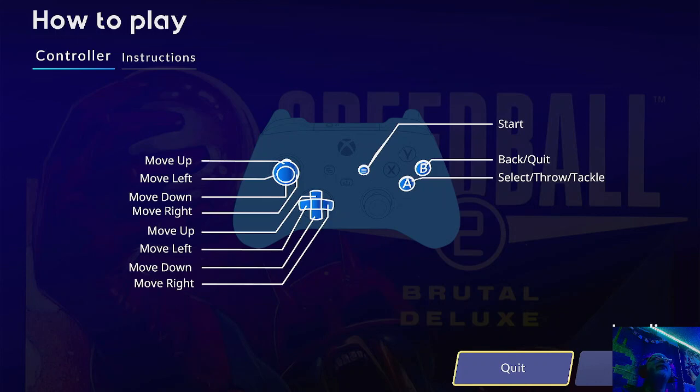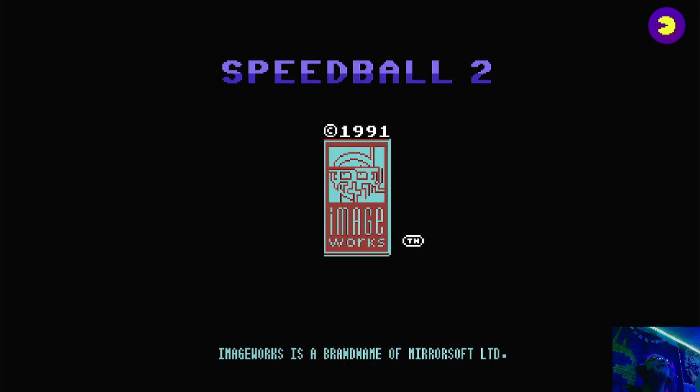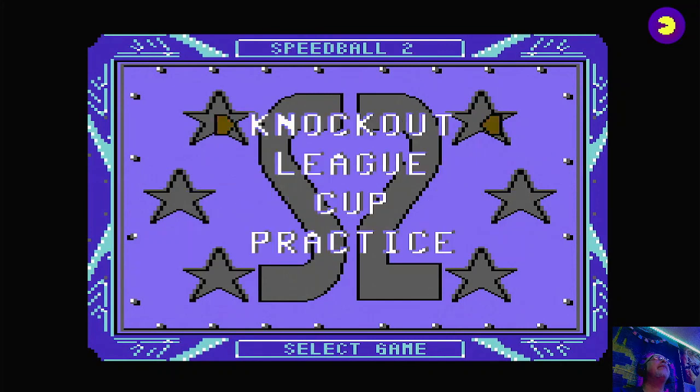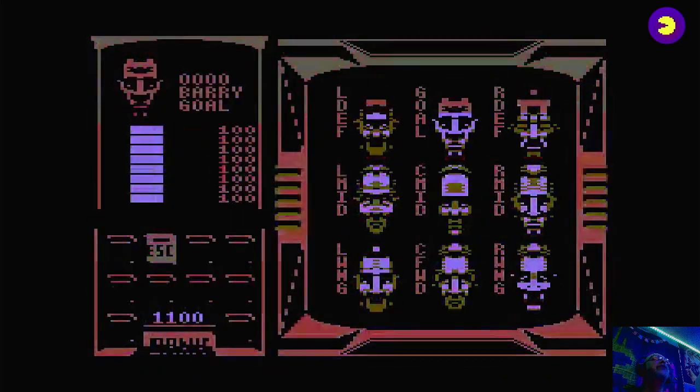You're basically going to move around with your analog stick, and then your A button will select, throw, and tackle — so A does pretty much everything else. We'll play a little gameplay. This came out in 1991. We'll play a one-player game. I think this would be a better two-player game for me. We're just jumping into gameplay.